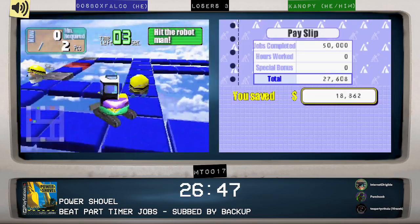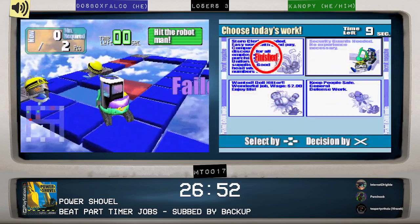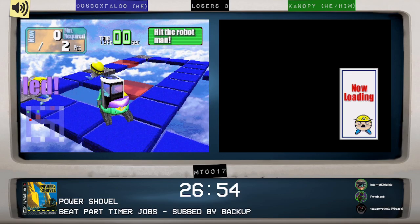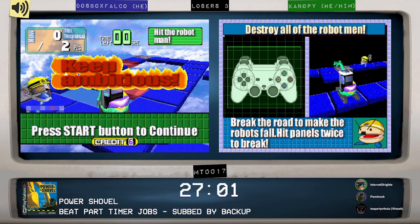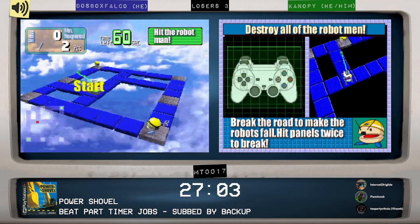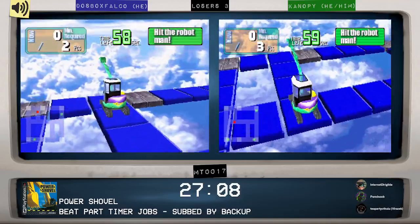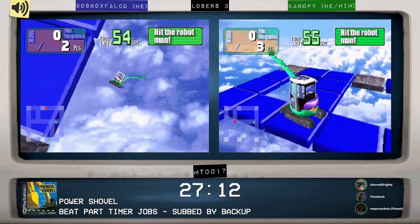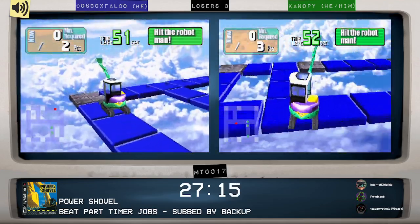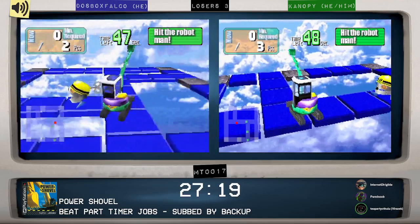Yeah, the fastest way to be good at game is to be good at game. Even though you're going to be playing harder versions of the things if you beat them, it's going to be better. We're both back on — even keel. Yeah, we're back on hit the robot men. It's hit the robot man, but it's men. We need to hit both of them. Canopy has three robot men to hit — it's going to be hard. Yeah, this was the sticking point of the goal — definitely the hardest part for everyone.